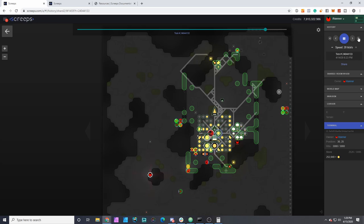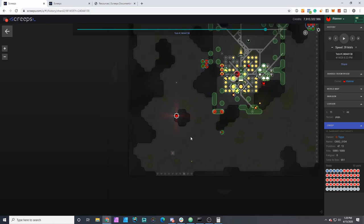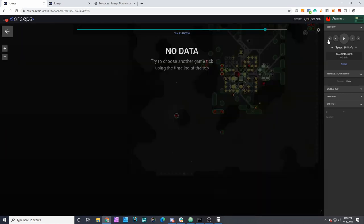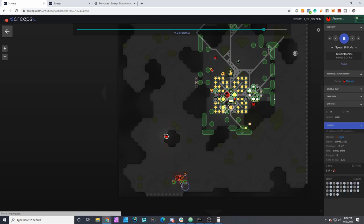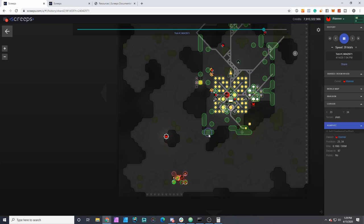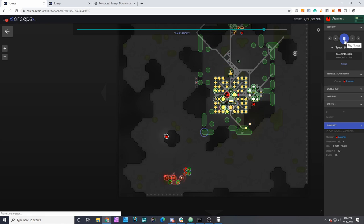Looks like this is the final wave and he was dangerously close to breaking through. Let's skip back to around 2,000 ticks to go. I did try sending squads in from other rooms, but that infantry unit is targeted at objectives like walls or exposed structures outside the walls — they weren't really designed to fight creeps. So I had to make some changes on the fly. I fixed some targeting issues, but we'll see how they hold up this next wave.